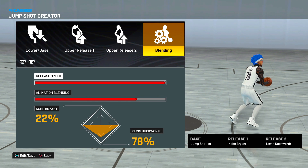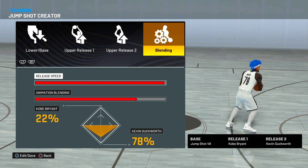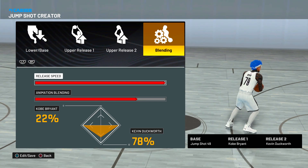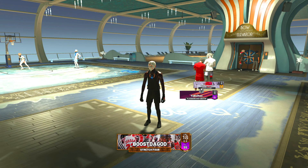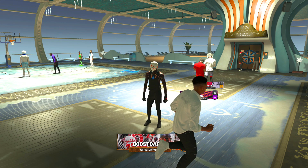Let me show y'all the jump shot. Look at this marvelous creation we've made — base 49 with Kobe Bean and Kevin Beltwork. Look at the form, look at the release. Combine those into a plethora of one-legged one-handed fades and it's gonna be looking devious out there. They're not gonna know how to guard it. Now that we got all the informational stuff out of the way, let's get to the gameplay.